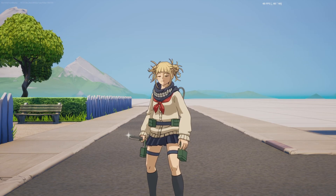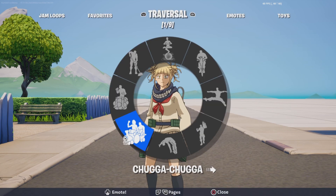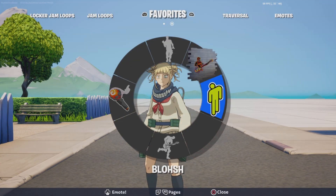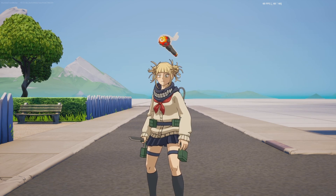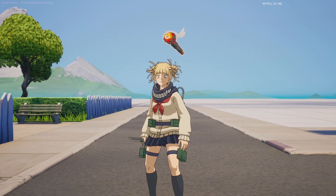Here we have Toga in creative mode to show off all the items. The first items we are going to be taking a look at are these little smaller items, like the molten mic, which isn't terribly special, but it's there. We'll do that once more — just a level-in emoticon.